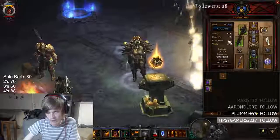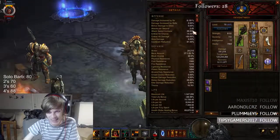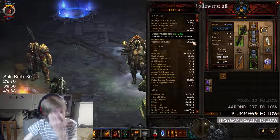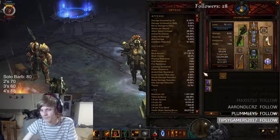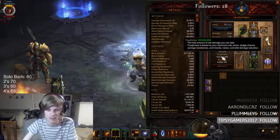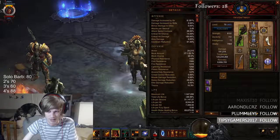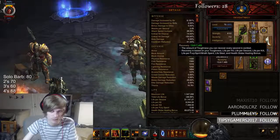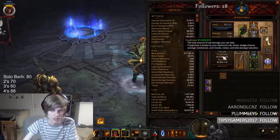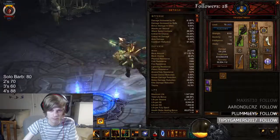So that's Skills, Gear, Stats. Attack Speed — I have 28%. And then Cooldown, 61%. I'm sitting at 123 mil buffed, and then if I have Ignore Pain on, 246 million. And then if I charge, 600k. Which isn't bad at all.